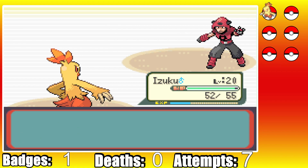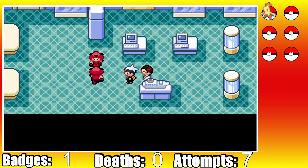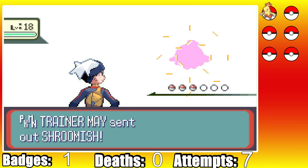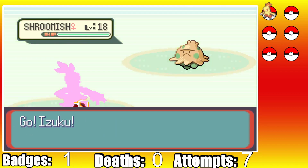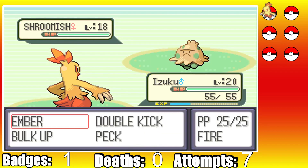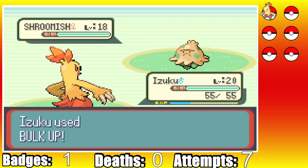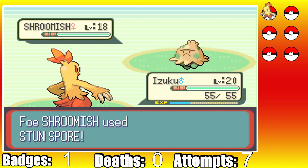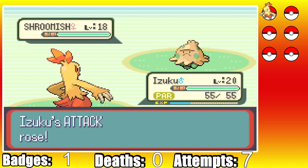With Brawly out of the way, we run into some Team Magma grunts and quickly clean them up. Now it's time for Rival Fight 2, and we'll make good use of our new Bulk Up TM. She starts with Shroomish as we show off our gym progress with some Bulk Ups. Shroomish hits us with a Stun Spore, making the sweep a lot less consistent. I get off another Bulk Up as Shroomish misses a Tackle. Now it's time to attack - Shroomish lands a Leech Seed as we one-shot it with a Peck.